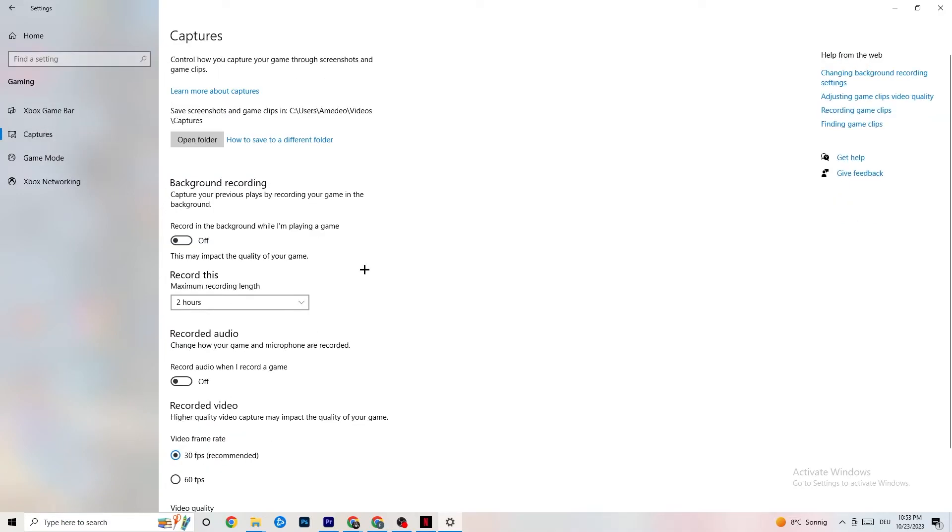Next, click on Captures. Go to Background Recording and turn off 'Record in the background while I'm playing a game'. Please make sure this is turned off — if you're recording something in the background, your performance will suffer a lot, especially on a low-end PC. Same thing for audio recording: turn it off. If you want to record, use OBS or another dedicated application instead of Windows.